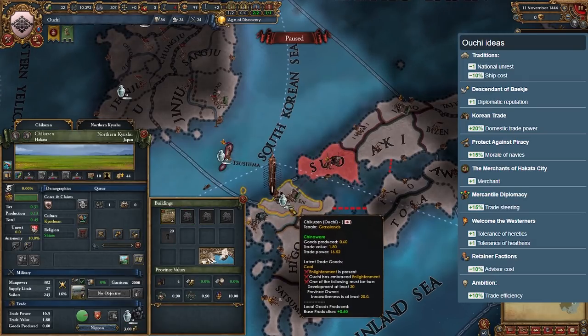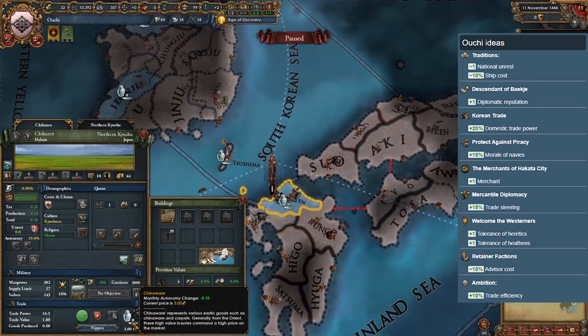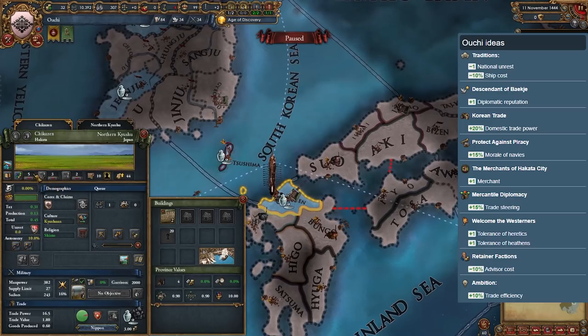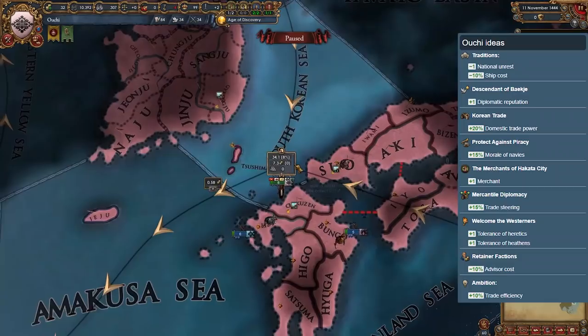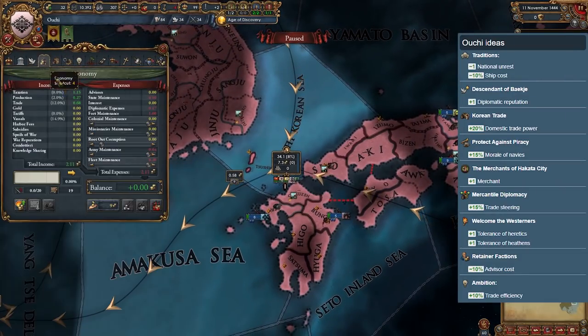You should have no problem expanding as Ouchi. The only thing holding them back in B tier is their very weak national ideas. If you do start as them, I recommend taking the Japanese ideas when you form Japan.